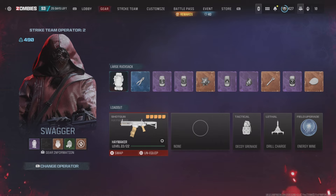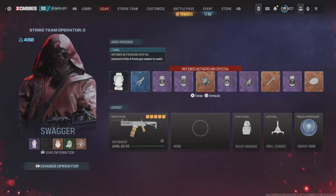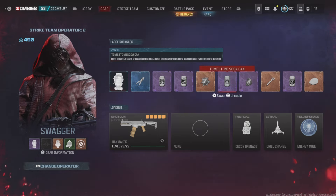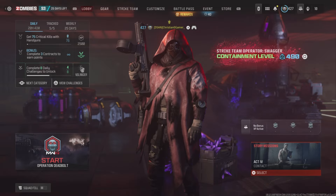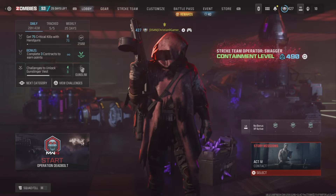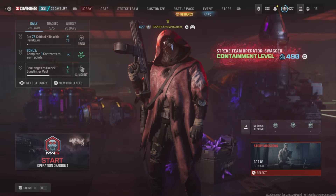Alright, so the first thing I'm going to recommend you do is grab a weapon you feel comfortable with using in the Tier 3 zone. For me, it was the Haymaker with Slug Rounds. Go ahead and spawn in with a Pack 2 Crystal and any Aether Tool of your choice. I have a few in my inventory just because I don't have any more room in my stash — they honestly need to upgrade that from just 20 to maybe even 30 or 40. Go ahead and throw some perks on there.